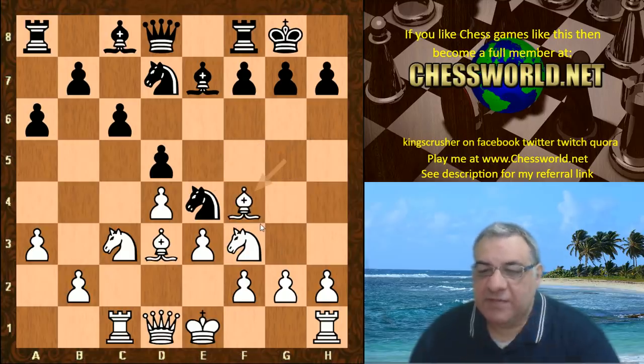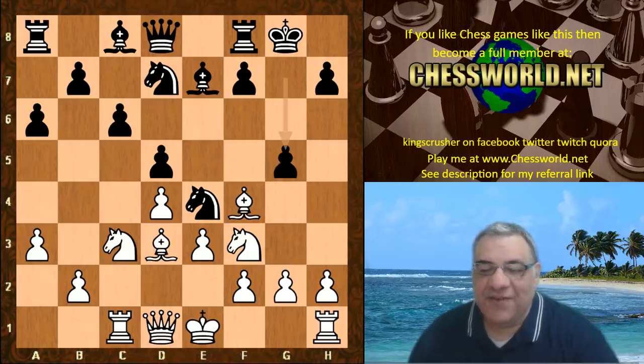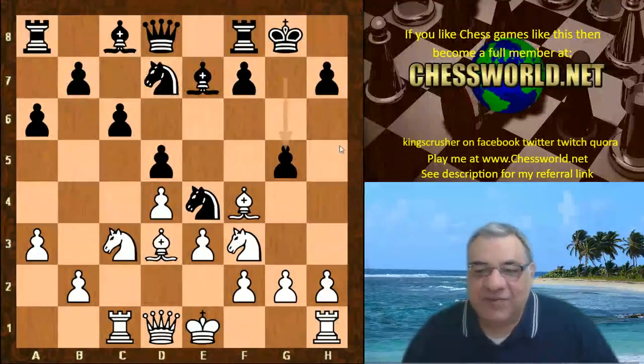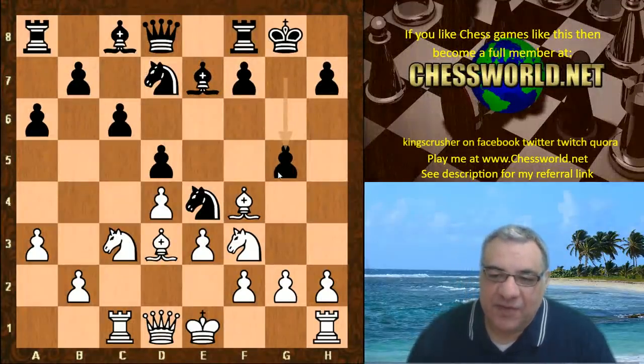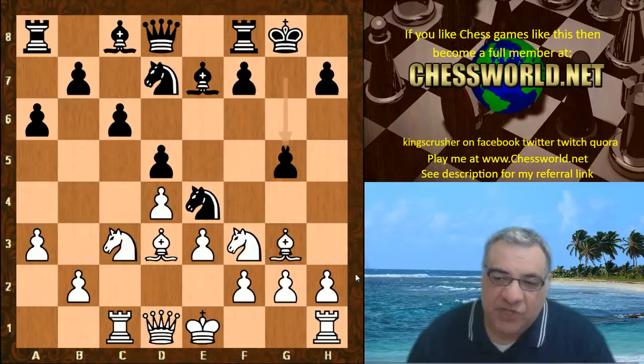Instead we have the more ambitious Bishop f4, keeping some tension in the position and causing some double-edgedness. Black plays the violent g5 - generally speaking these kinds of moves, unless you really know what you're doing with the follow-ups, are not to be recommended. Moving pawns around your king creates weaknesses. After Bishop g3, we have f5.